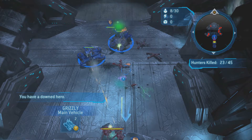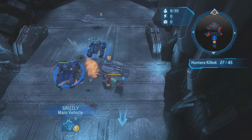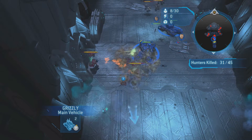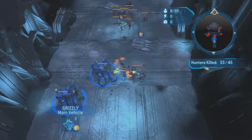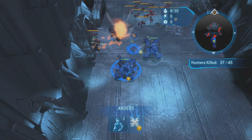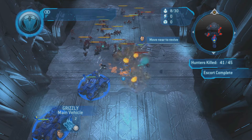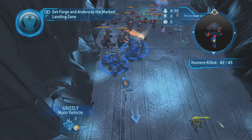If Forge is just down, that's rough because you can't heal him or get him up faster — you just have to leave him there until his HP bar rises enough. Being closer to him facilitates that, I believe. Having Anders heal the damaged grizzlies helps a lot. All these hunters just keep pouring out and that's really how you can get that 45 hunters kill count so quickly. Anders is just way back there — get her way back. Now Forge is back up and I should be reviving him. I could get to the LZ faster but there's a wall of enemies right there.